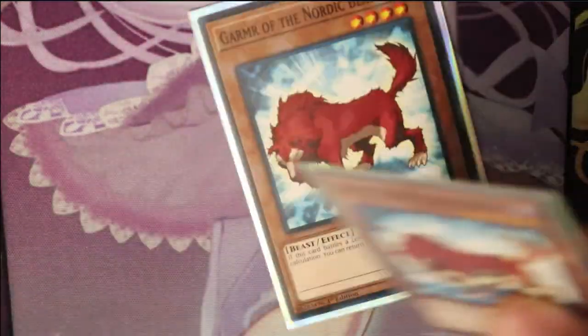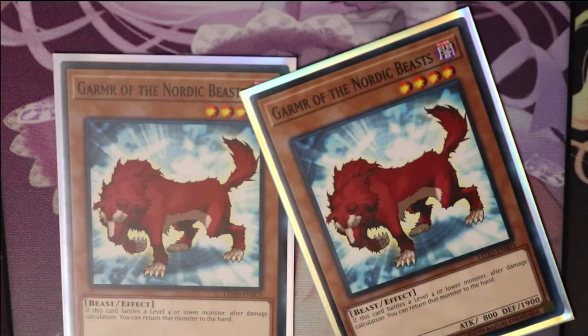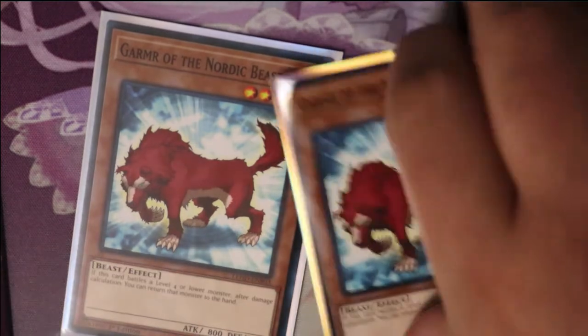Next, just because you need more level four monsters — Gummer of the Nordic Beasts. His effect is not too special in my opinion, but we just need some level fours. If this card battles with a level four or lower monster after damage, you can return that monster to the hand. Pretty neat.